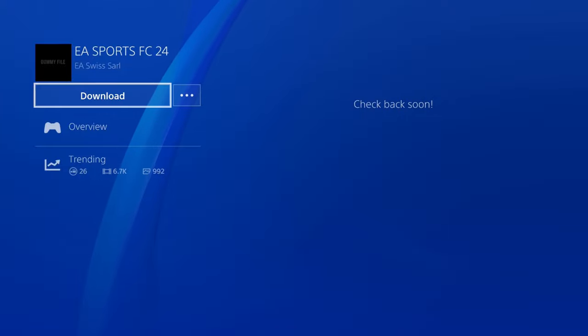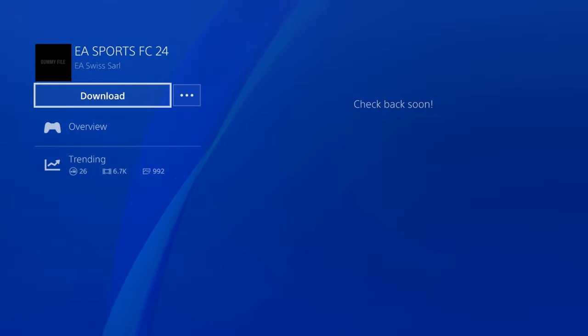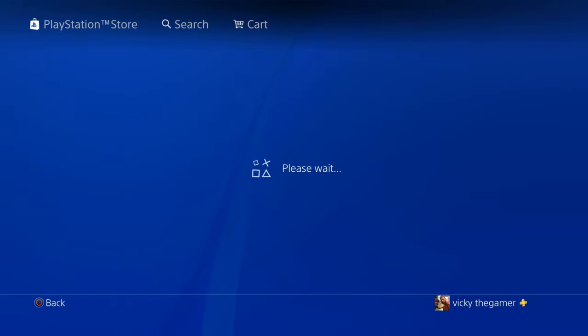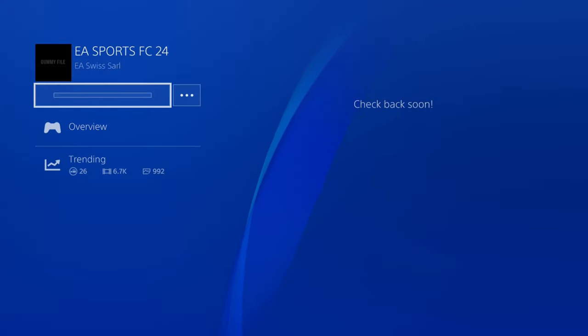Just tap it. Now it is available to download, so I'm going to tap Download. You can check the size — I think it is 47 GB. It started downloading, so I'm going to tap it.